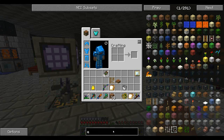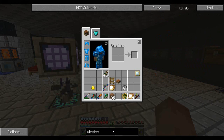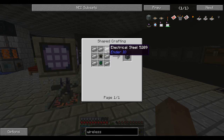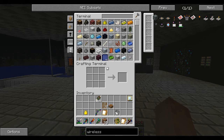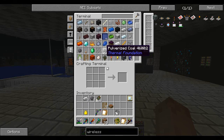Okay so first of all, what I'm making is a wireless charger from EnderIO. We're gonna need a big one of those. So I need electrical steel — that's seven iron and seven coal dust. We'll get those crafting up.